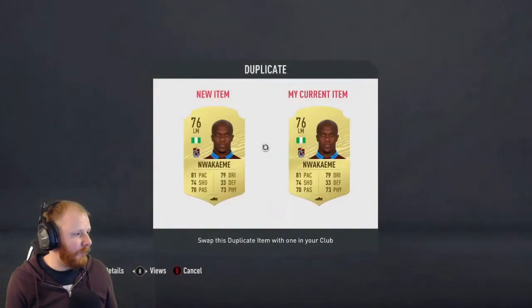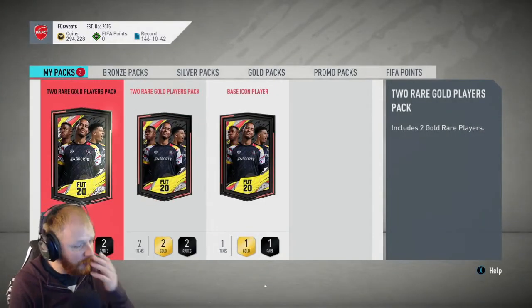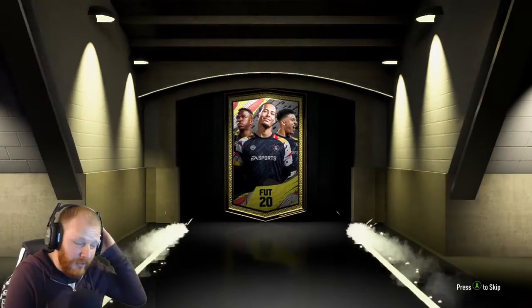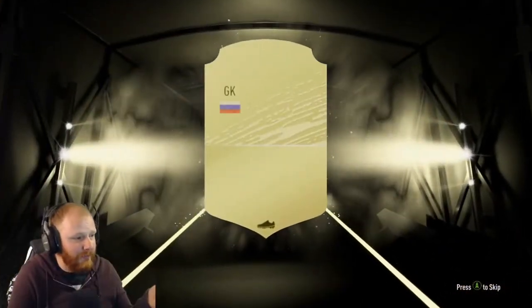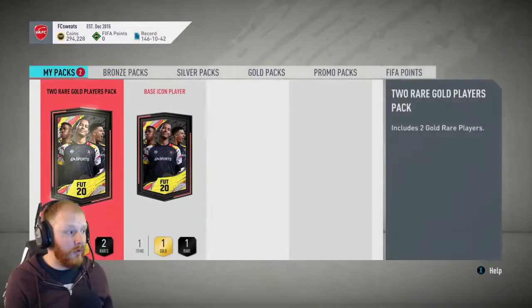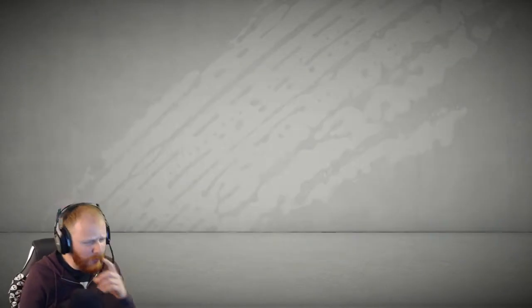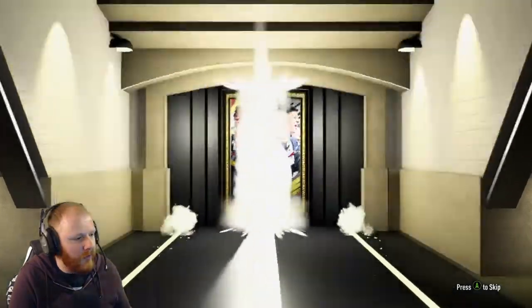Moving on to the next two player rare gold players pack. I would like a walkout from one of these two. That doesn't look like it's anything either. No walkout, no board out of that one either. Is it going to be at least something 80 rated? A Kinfeb. Brilliant. Love it. So the last two rare gold players pack — nothing out of these at all, which is a bit rubbish. I think these packs are a bit rubbish for completing these SBCs. I would have expected like a mega pack or something along those lines. Nothing in this one either. These have been terrible.